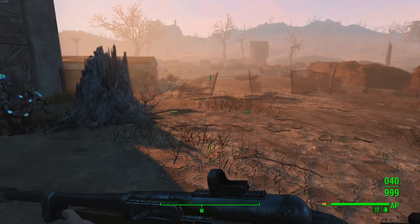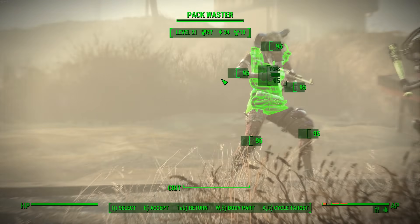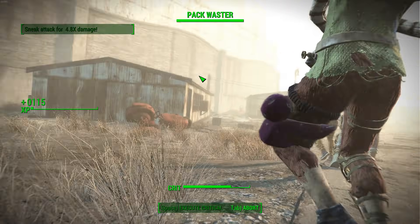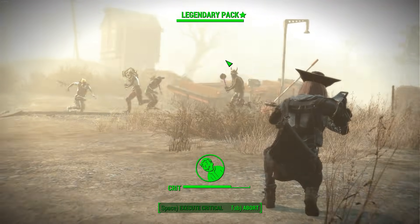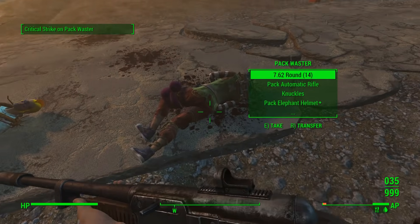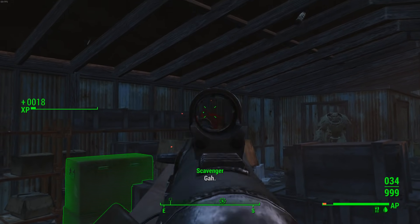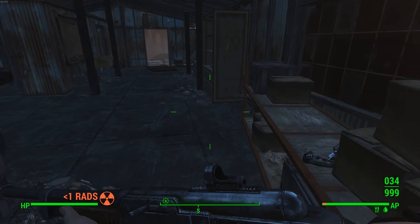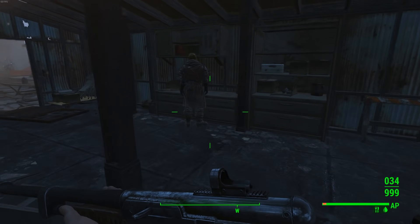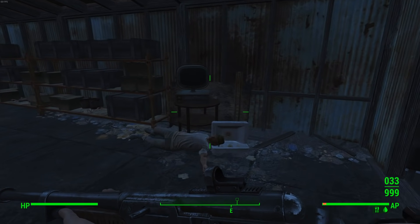This is also a very efficient companion affinity leveling spot. I start by killing all the friendlies — this will not make the raiders inside turn hostile against you, so you're okay. There's already a legendary right there. The enemies inside can be scavengers, super mutants, or gunners. Super mutants are best because they give the most XP, followed by gunners. Scavengers are bad since they're only level one or two and give barely any experience.